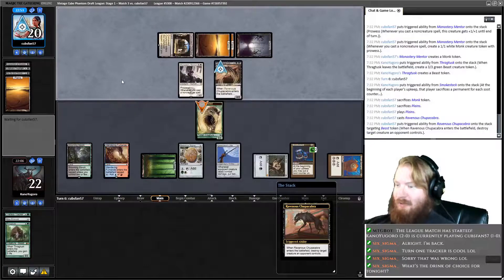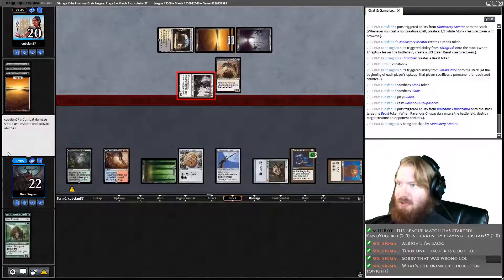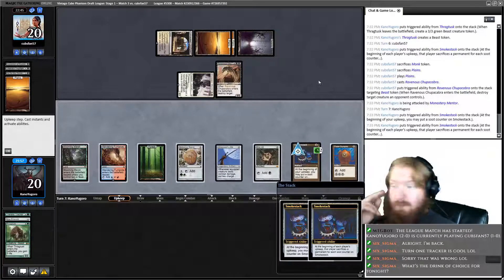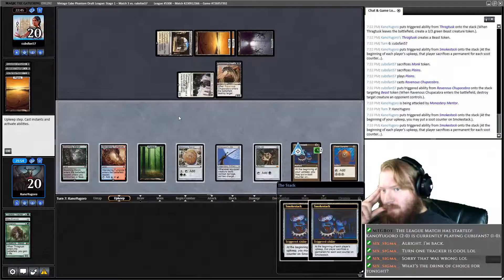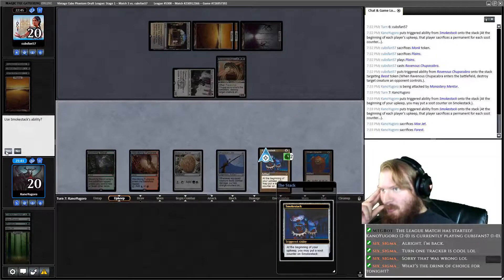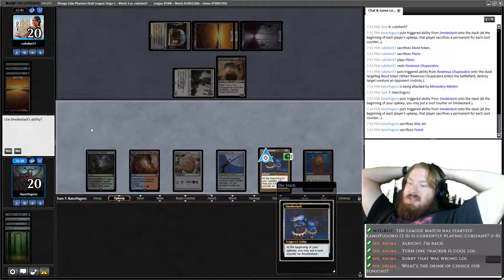Four mana for a Ravenous Chupacabra to kill our Beast. It can no longer wield Jitte. They get in for two, we tick two, go to 20. We untap and have to sac two permanents — I think it's Forest and Mox Jet. If we tick up Smokestack, next turn we could sac Signet, Jitte, and Smokestack. The problem is if our opponent has an instant and has a token they can sac, they don't lose very much.